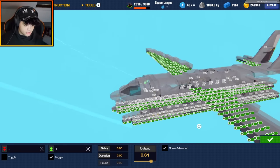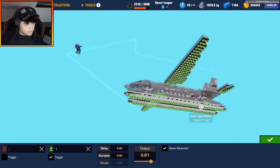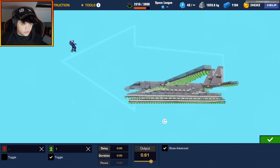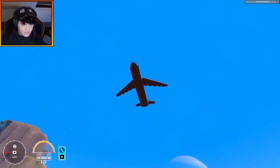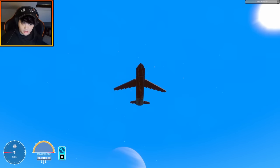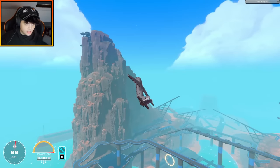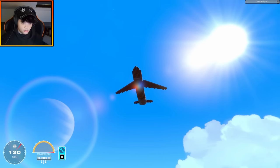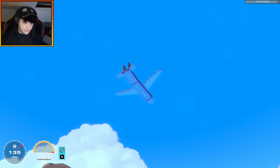I think I found the right output value — 0.61. If anybody else is trying to replicate this, 0.61 on the output going into the hue panels is pretty much the color of the standard default daytime sky in Trailmakers. Let's build up some anticipation and start moving — okay, here we go: three, two, one — retro-reflective panels are on.